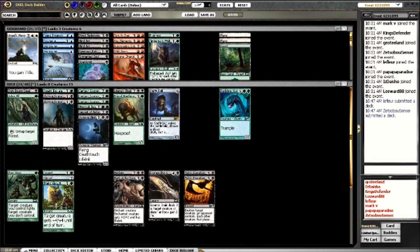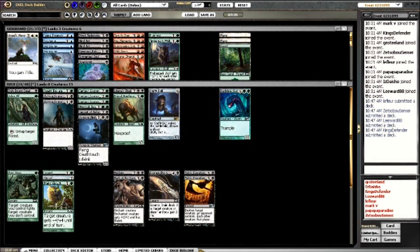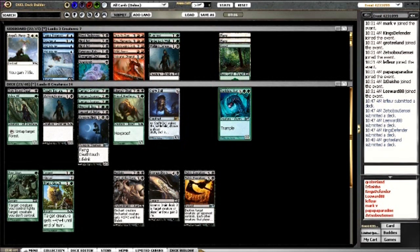Can't cut a creature since that'll take me below 15. I wanted to cut Timberpack Wolf because that allows me to play more Swamps for Mutilate. I wonder why they made Mutilate cost two black-black - who's going to cast it for three and a black when they only have one Swamp? The worst card in terms of power level is probably Walking Corpse. I don't really want to go to 14 creatures, but I have Dust Elemental, Stuffy Doll, three Centaur Coursers, Nighthawk - I have a lot of ways to win.